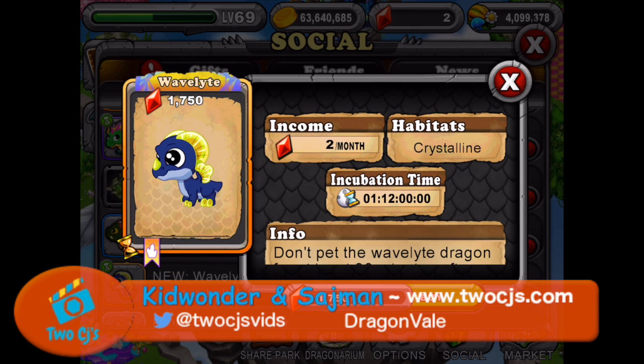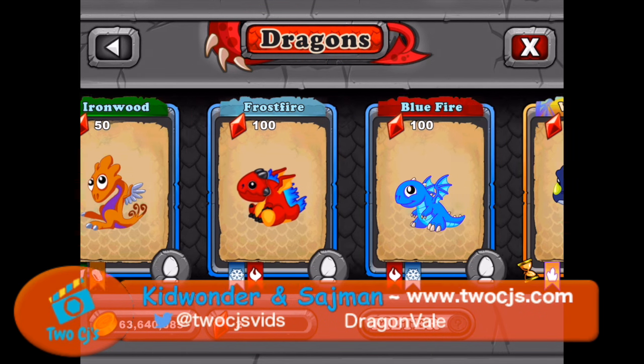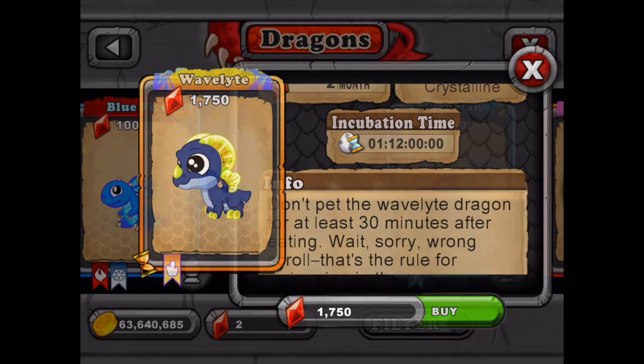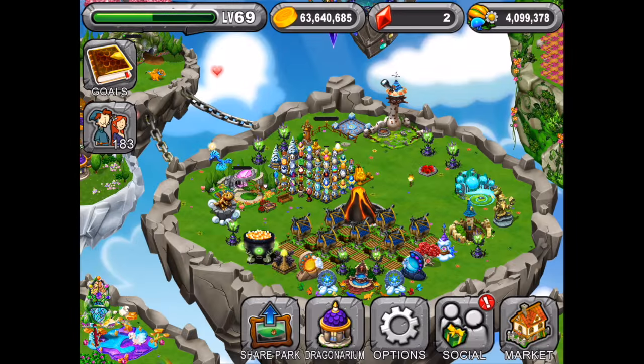So there is the Wave Light Dragon. You talked about that in the last video I think. Yes, I just mentioned it. But I never told you the breeding hint. So let's go into the market and check it out. Here is the Wave Light Dragon — 1,750 gems if you want to buy it. It is two months income, and incubation time is one day and 12 hours. And there is the egg, it's a really nice egg. 130 gems to buy that egg.